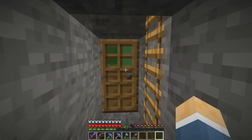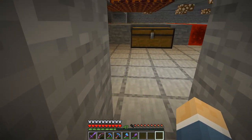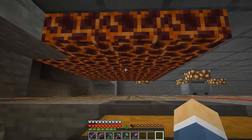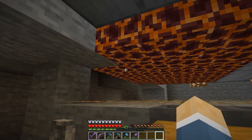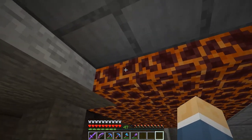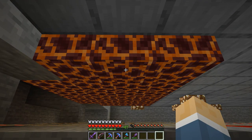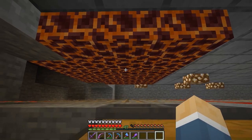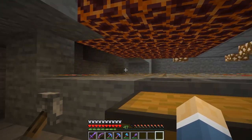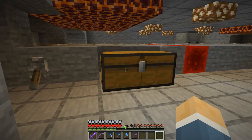I took out the cactus and put in these magma blocks. What happens is the slimes will bounce towards the golems, land on these, keep on dying and turning into smaller slimes. And then the minecart will just go back and forth with the hopper inside of it, pick up everything that's being dropped on top of these, and drop them into this chest.